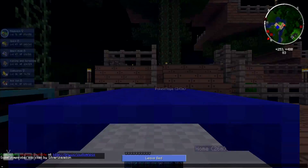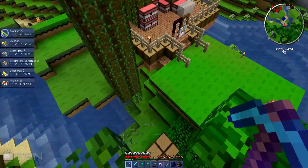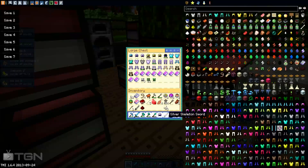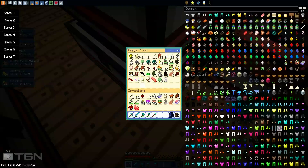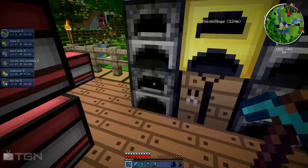I'll throw all that stuff in my chest and then continue. I know which way I was going from my latest waypoint because I watched the video and figured it out. This chest is basically the armor chest now, and this one is for swords and whatnot. I don't need redstone - I'll throw that in there since it's no use to me. I do have arrows on me, right here.